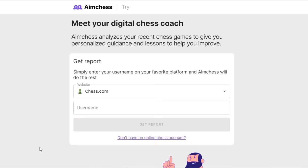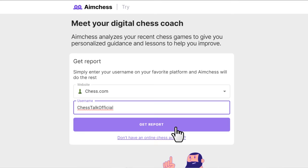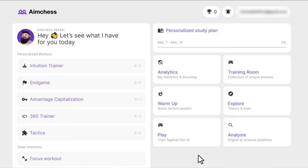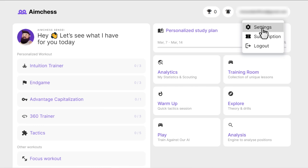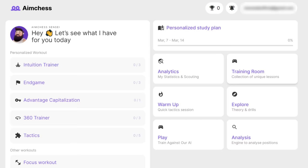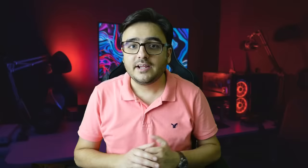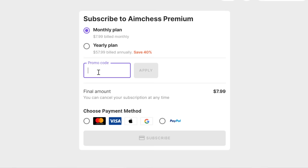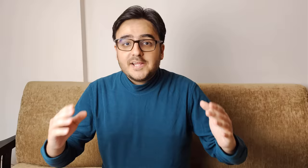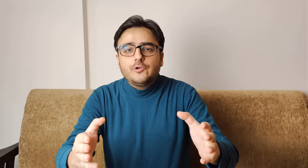AimChess also has good conceptual exercises on exchanging pieces in different phases of the game. AimChess actually has everything you need to improve your game faster. You can easily connect your Chess.com, Lichess, or even Chess24 account, and AimChess will automatically analyze your games and suggest the best training plan for you. Even if you don't link accounts, you can take a quiz and AimChess will create a personalized study plan. You can also play games directly on AimChess with the play function, and they've added engine analysis so you don't need to go anywhere else. You can connect with your chess coach to directly share your games and reports. AimChess is offering a special 30% discount for all ChessTalk viewers — just use the code CHESSTALK30, valid for a limited time.